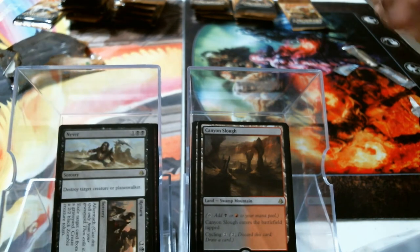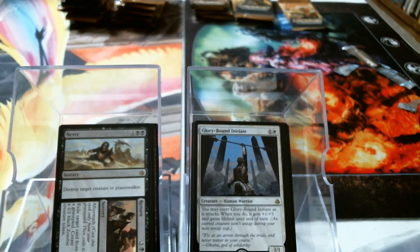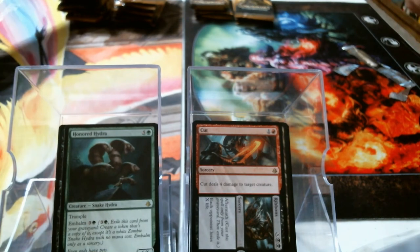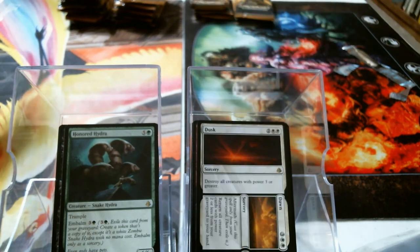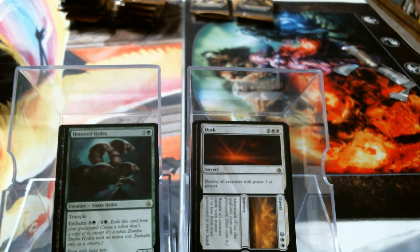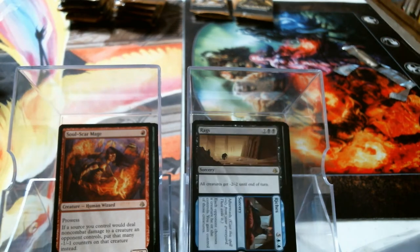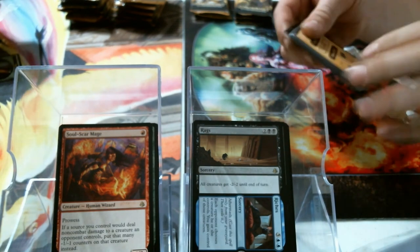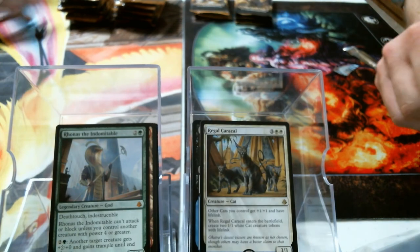There's a white Bolas land, a Floral Cheetah, and a bicycle land. Never // Return. Glory-Bound Initiate. Cut // Ribbons. Honored Hydra. Man, I just want to draft with that card today. Dusk // Dawn — I want more cards that have the name of old movies. Soul-Scar Mage. Rags // Riches. Bowl of Swamp. Rhonas the Indomitable — green God! Wow, beats my kitty cat doesn't it.